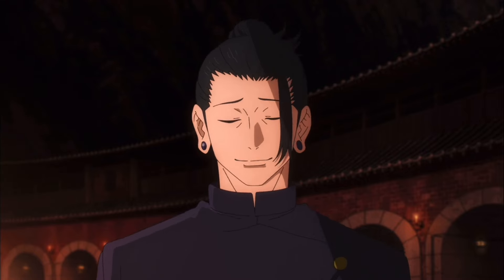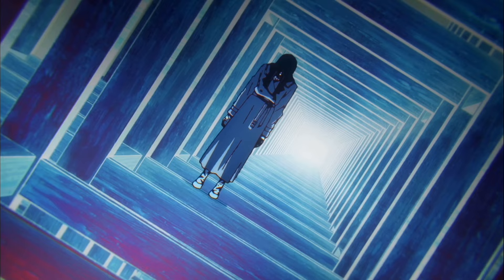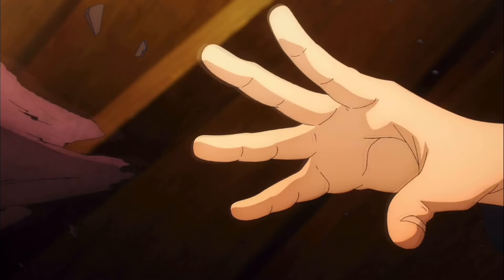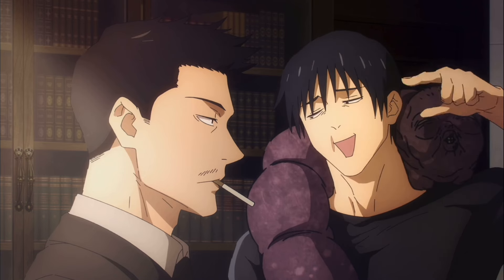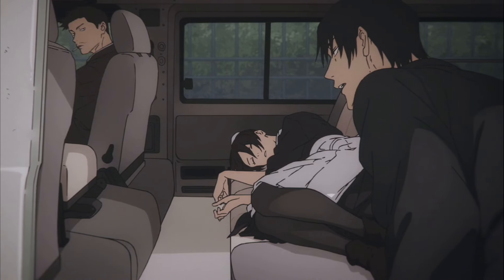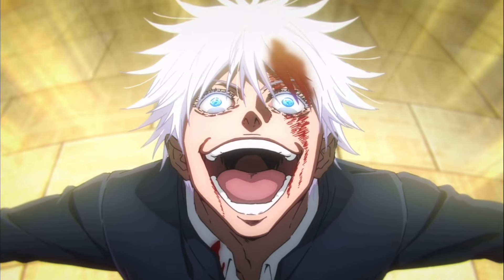This leads to Geto squaring up to fight Toji to actually end the episode. Hidden Inventory 4 is another fantastic episode. We hop right back into Geto vs Toji — Toji gives us some more lore about why he's that guy, but Geto interrupts him. The fight ends with Geto trying to absorb Toji's little cursed spirit, but after that backfires, Toji critically calls Geto a monkey before leaving. Toji takes Riko's corpse to the Time Vessel Association, and we get a conversation between Toji and the group's leader. Toji heads outside having completed his mission, where he runs into Gojo — who is somehow alive.